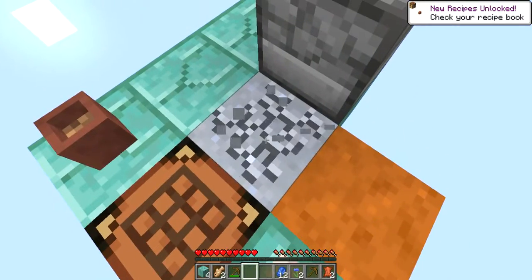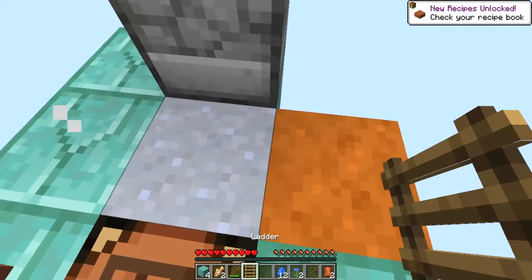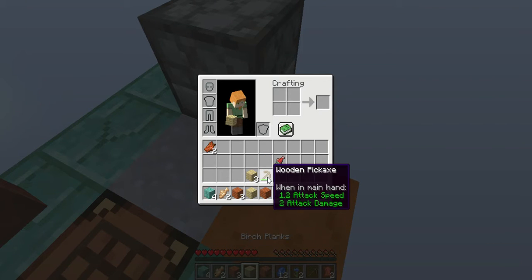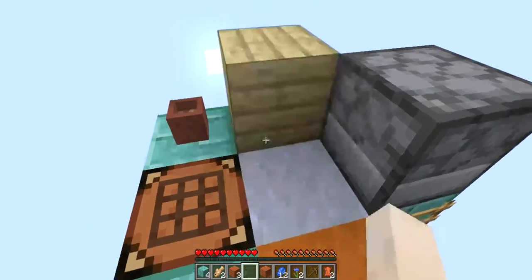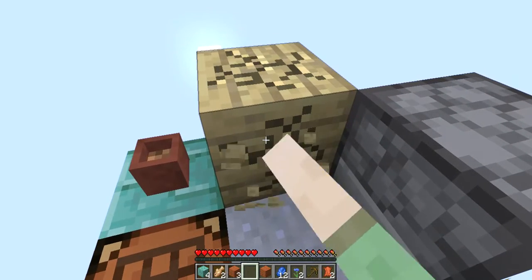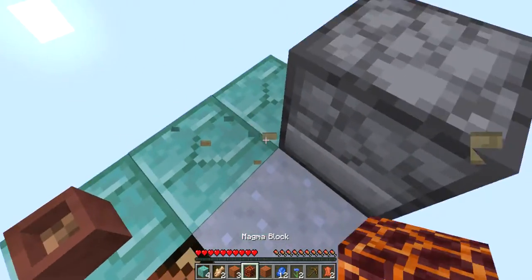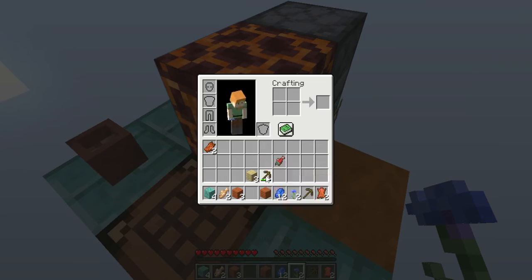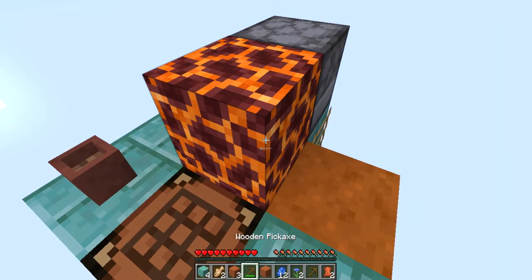Let's try breaking the planks themselves just to see. I'm gonna take each one of those different types. Let's try magma block - wow, okay that's some hot stuff here.